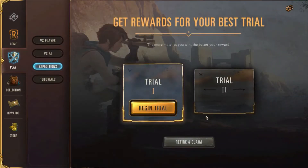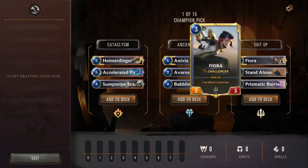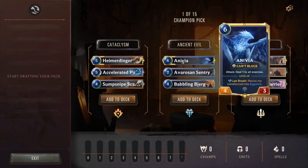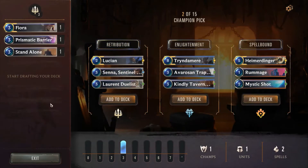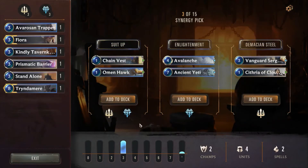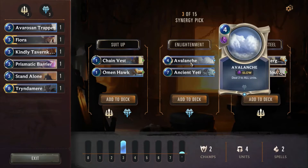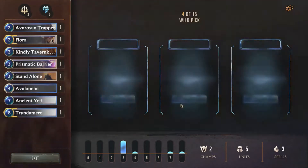This reminds me of Arena in Hearthstone. We'll do trail one. I would like to take Fiora as our base and then Tryndamere as a late game carry champion, so we have that as our base setup. We could go Ancient Yeti — that's a board clearing tool. I kind of like this because it gives me some board clearing.